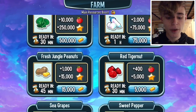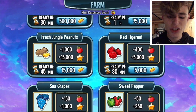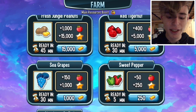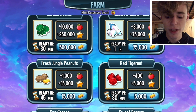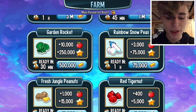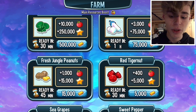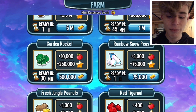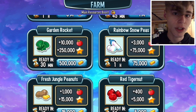As I said, you should start with sea grapes if you have enough gold, and then I went straight to fresh jungle peanuts. Red tiger nuts are not worth it. Keep doing sea grapes until you can constantly do fresh jungle peanuts, because red tiger nut is just not that good. Then I went to rainbow snow peas, but you are going to want to stay at fresh jungle peanuts for quite a while, because the jump from 15,000 gold per food to 75,000 gold per food is a big, big jump, and you won't have enough gold to do that right away.